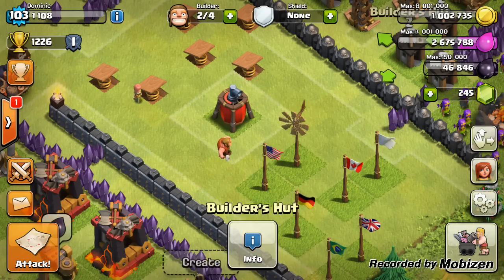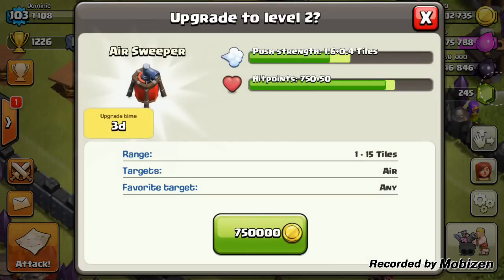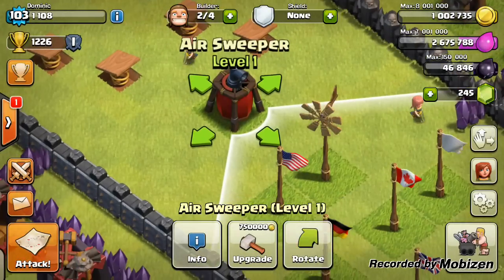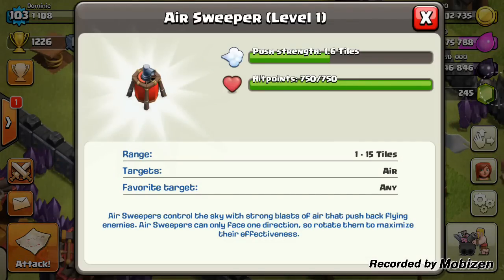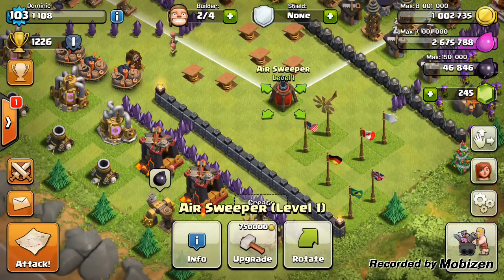As you can see, it's the same size as a builder hut — it does take up space, so it's not like a hidden tesla or a trap. It takes 750,000 coins to level up, and it cost 500,000 to buy. As you can see, it doesn't do damage — it just pushes air troops backwards. You can rotate it every 45-degree angle clockwise.